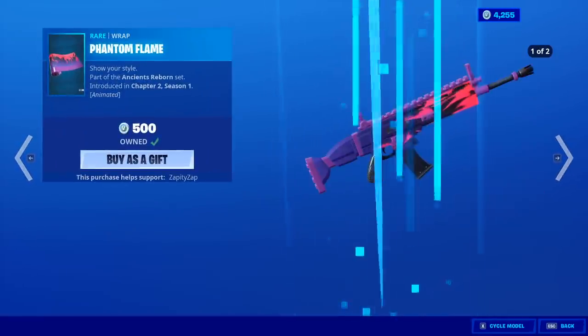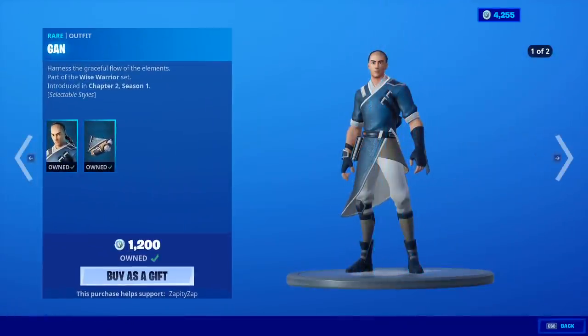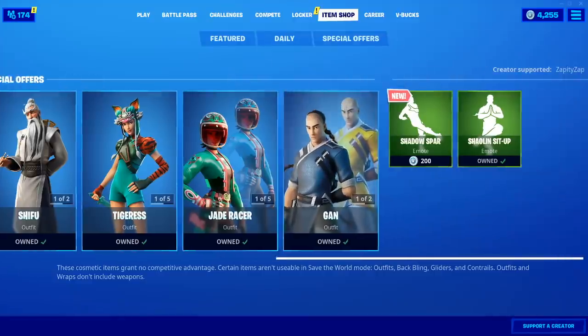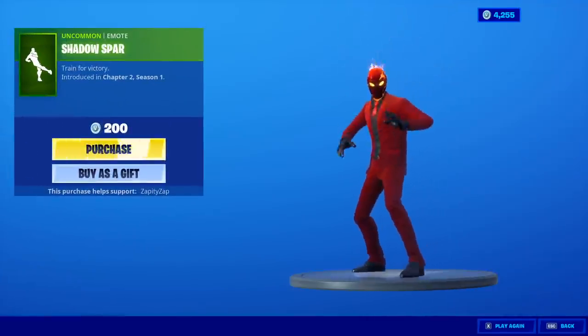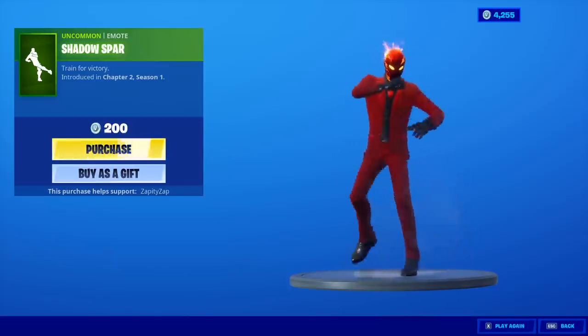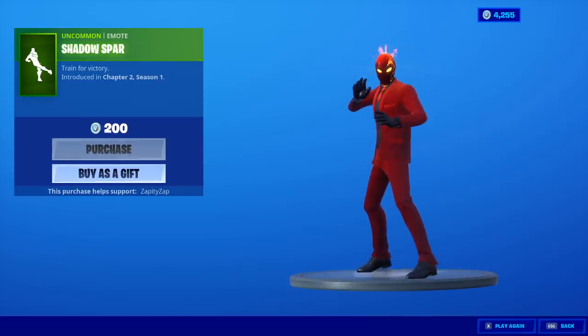The Fortnite skins I showed you do have edit styles as well. Gan is back with the back bling Blue Wave. And the Rogue Wave. Those also have edit styles. The Shadow Spar emote — and it's a continuous emote. You know we're buying it.